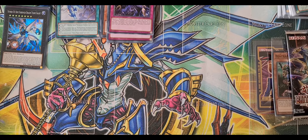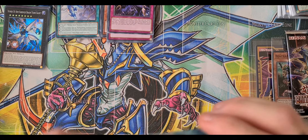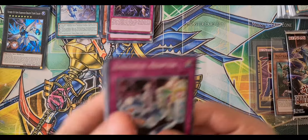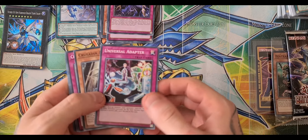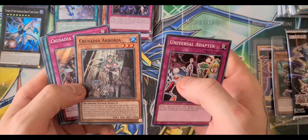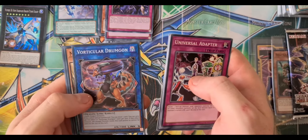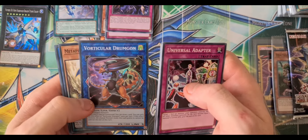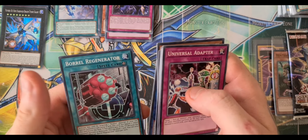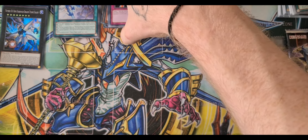Third and final pack. We have Universal Adapter, Crusadia Arborea, Crusadia Vanguard, Breaking the World, Cybernail Ritual, Verticular Drumgon, Metaphierce, Decoy Dragon — that is always useful — Crusadia Regulex, and Boral Regenerator. That's all from my three packs.